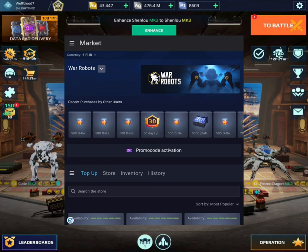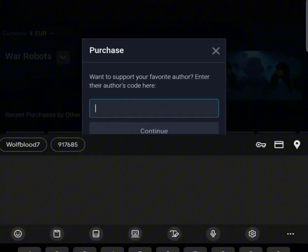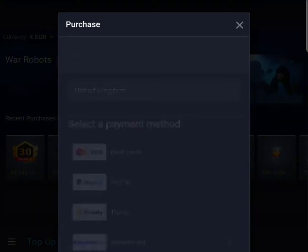Hey guys, did you know that you can now use my author's code when making purchases on the War of Whats web shop? All you have to do is when you're checking out on an item, go to where it says enter an author's code and enter the code wolfblood7. This will give me a little bit of commission on the item and support my channel.